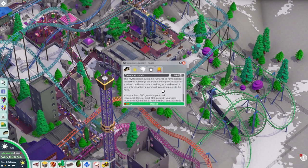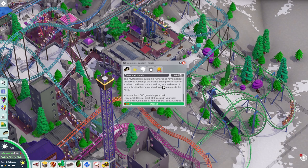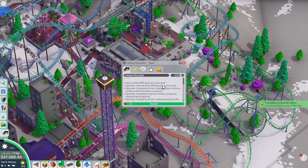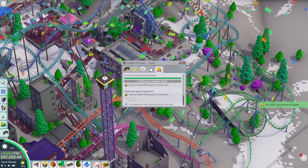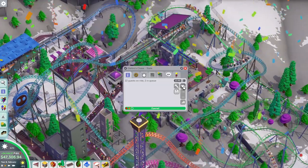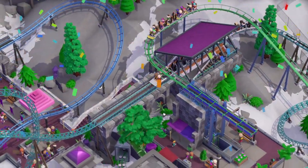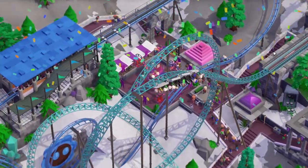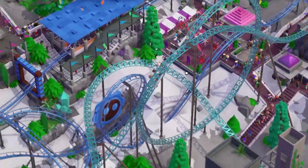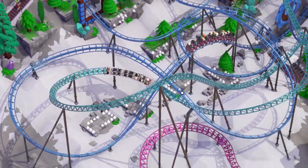We almost reached the goal of 800 guests in the park — I'm not sure if I need to hold it for a few months or if I instantly win the scenario. And there we go — that's the scenario completed! Now let's take a look at all the coasters. First, the launch coaster — it has that funny bit where it has a hydraulic launch right after the station, so it juts out strangely, but we're well on our way going through the Norwegian loop with some interaction with the steel coaster.